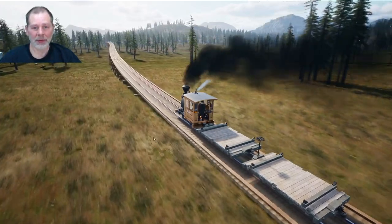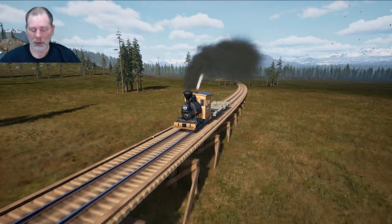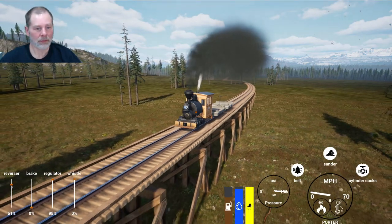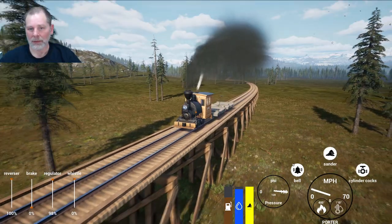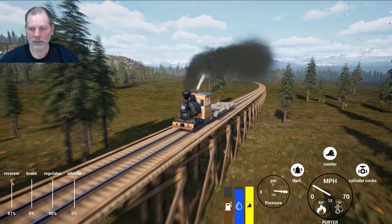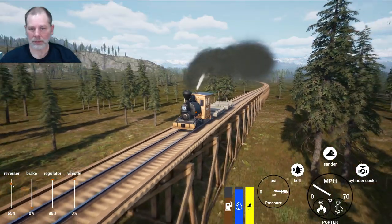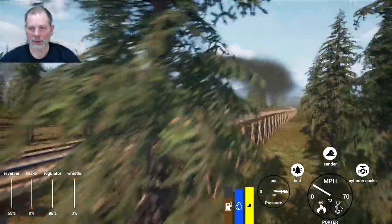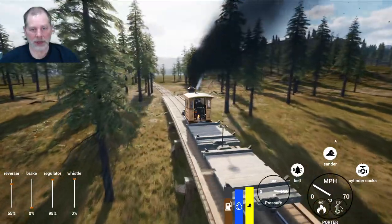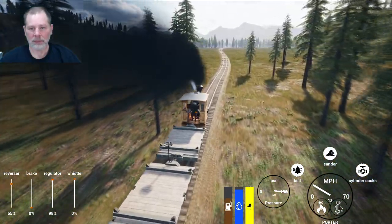Let's see if we can get up this hill — what was it, 4.5%? I'm going to turn the reverser down. There we go. We're getting it — it's starting to level off. See, we're past the middle. It's like an S-shape, a sigmoid curve. We're getting to the flat part at the top.